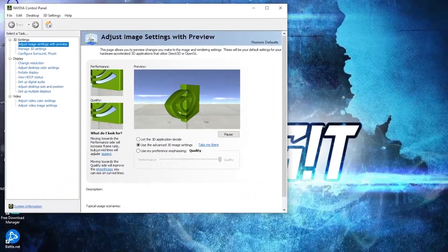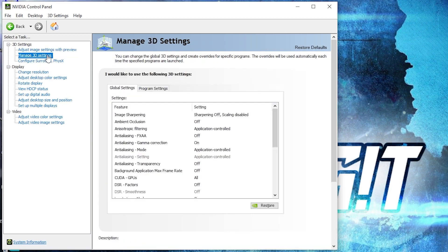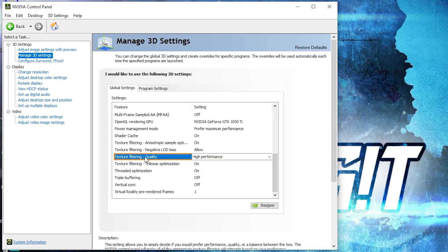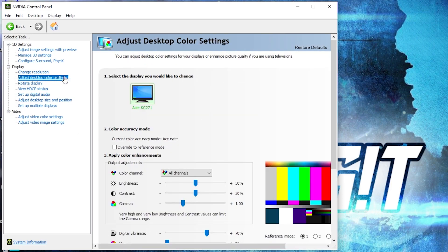Now right click on the screen, press on Nvidia Control Panel. This page will pop up — go to adjust image settings with preview, check use the advanced 3D image settings, press apply. Then go to manage 3D settings. Here we have to change some settings: OpenGL rendering GPU — select your video card; power management mode — select prefer maximum performance; texture filtering quality — select high performance; threaded optimization — select on; vertical sync — select off. Press on apply.